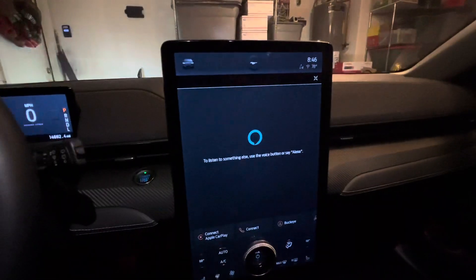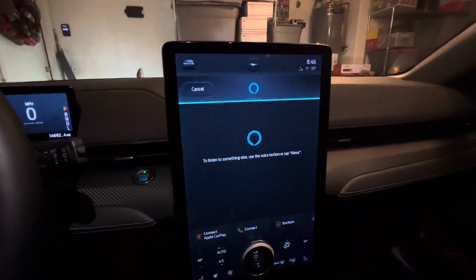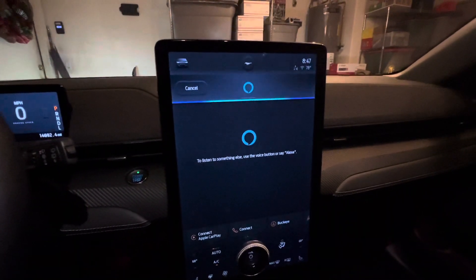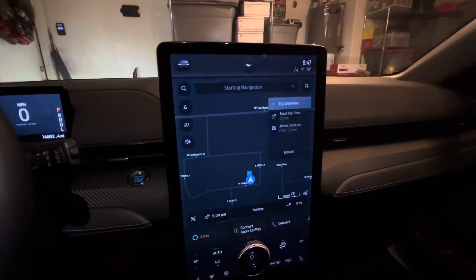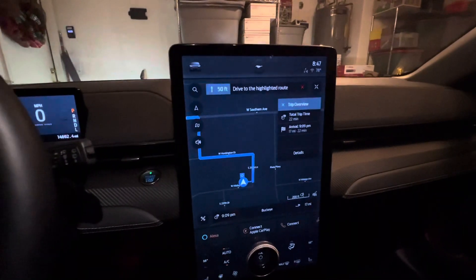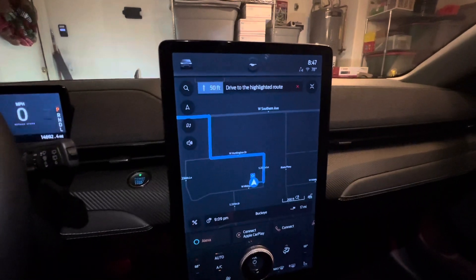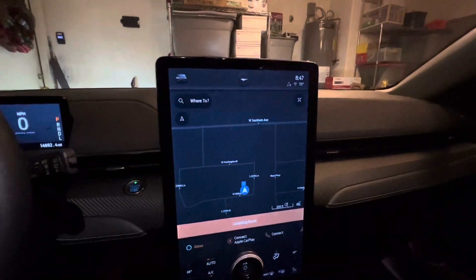Let's see how she handles directions. Alexa, give me directions to the closest In-N-Out Burger. There is an In-N-Out Burger 16.9 miles away on 1525 North Dysart Road. Do you want to get directions to that one? Yes. Please drive to the highlighted route. So once you ask for directions, it just offloads you to the Ford Nav app. I'm not going to go to In-N-Out Burger right now — I already had dinner.